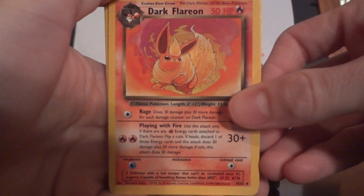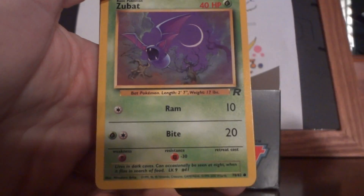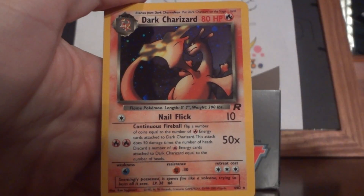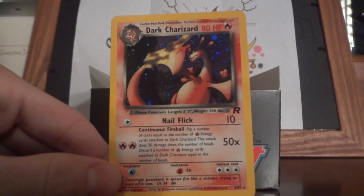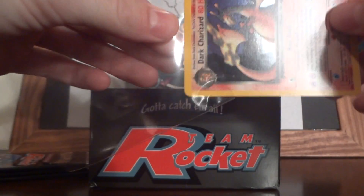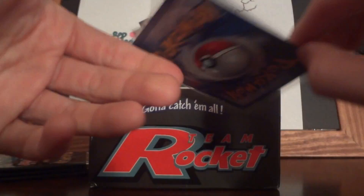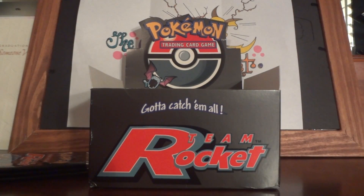Oh, here we go — here's a new one. Dark Flareon, haven't seen that guy yet. Dark Persian, Dark Wartortle, Meowth, Goop Gas Attack, Oddish, Grimer, Zubat, Charmander, Abra — yes! Dark Charizard holo! Sweet. That's the card I was hoping to get, and I was able to get it. Got this one and Dark Blastoise, which is awesome, because I've only gotten three holos. Look at that — it's pretty metal right there guys. Very sweet pull.